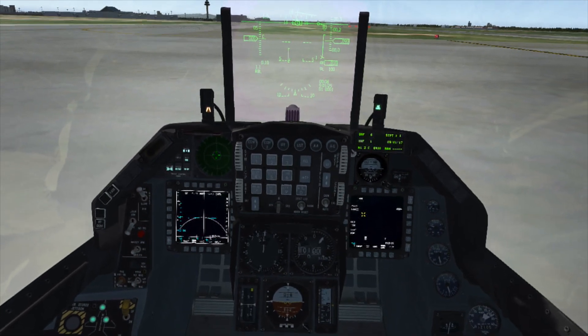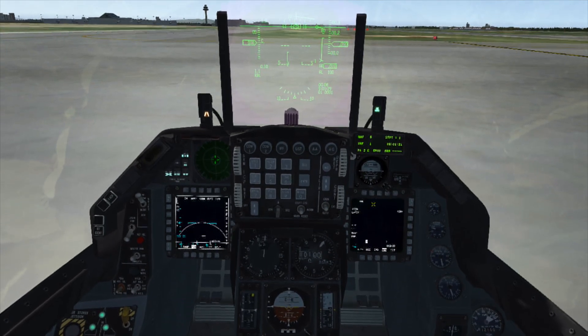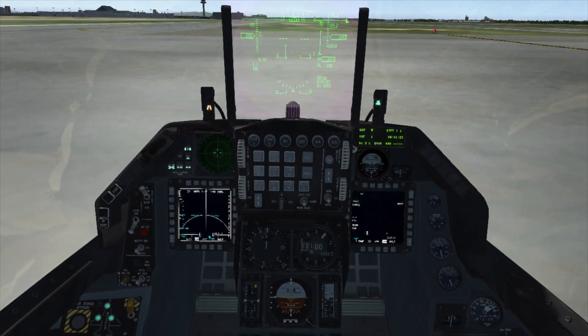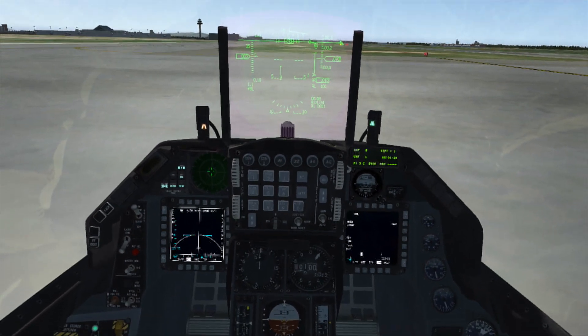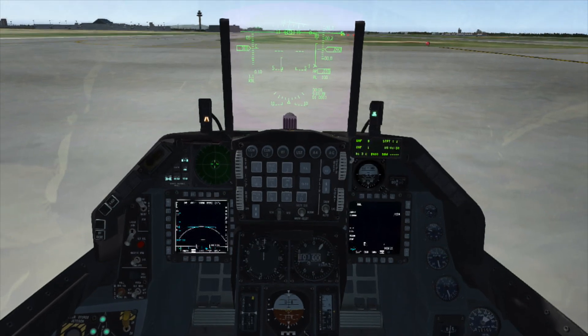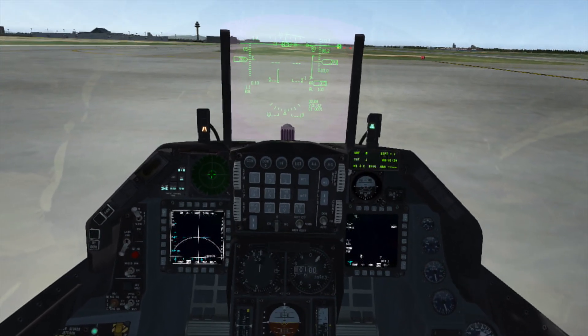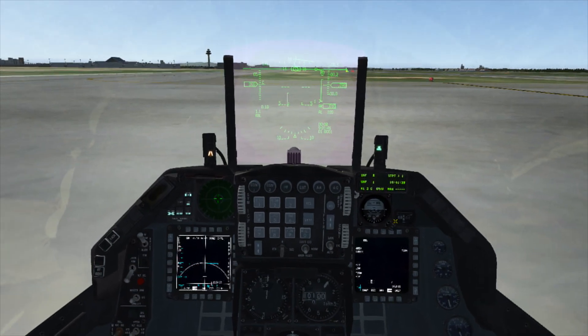These next two options tell us how the missile is going to fly. The fly option allows us to tell the missile whether to skim the surface of the water or fly at a high altitude. Whichever you choose, for the terminal portion, the missile will fly low to the water in skim in order to avoid point-defense fire.